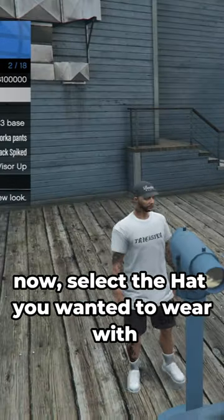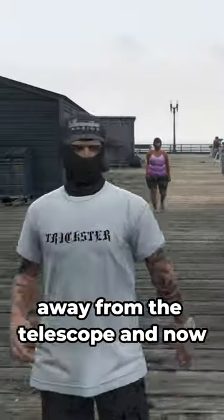Once you have done that, select the hat you wanted to wear with the mask, and after doing that, you can walk away from the telescope.